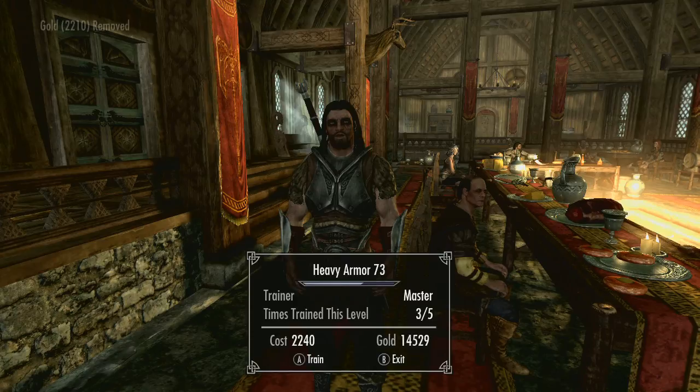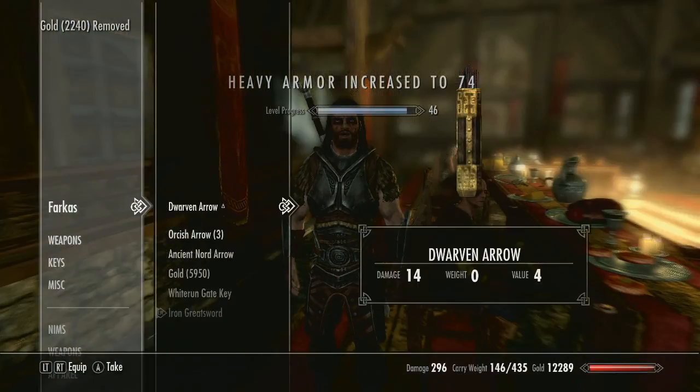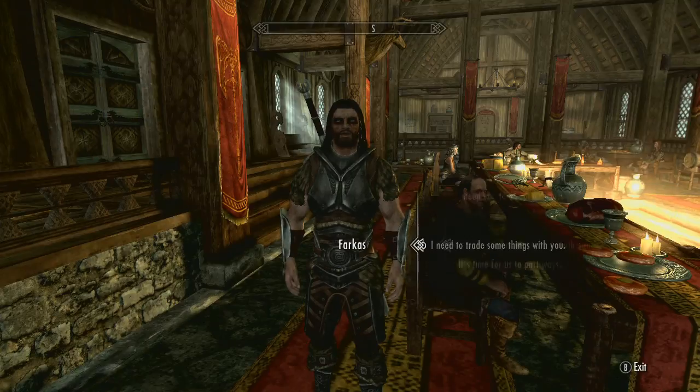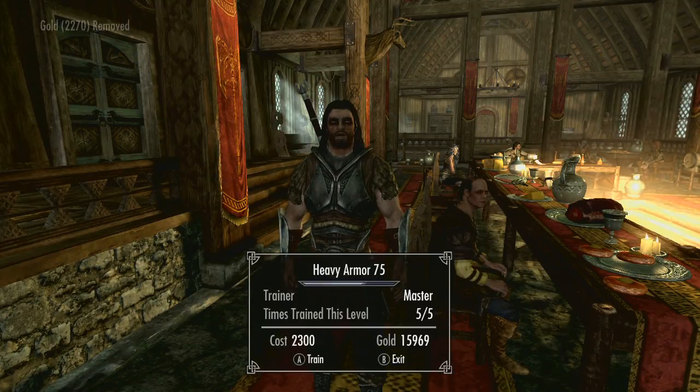There's 2210 gold, 2240 — so that's 4450 added up. Then say 'I need to trade some things with you, buddy.' And look — he had a little bit of gold on him. There's all of our gold back and then some, so go ahead and take that. Then ask to train again, and we can just keep going.